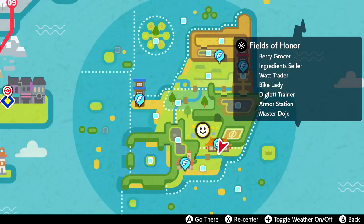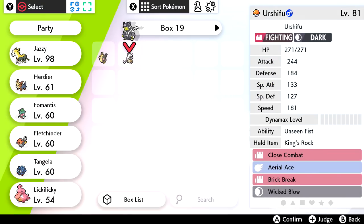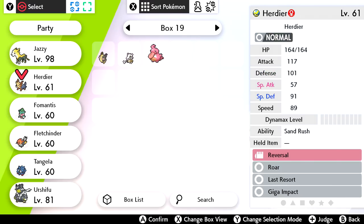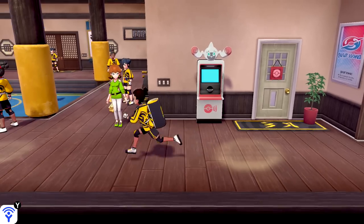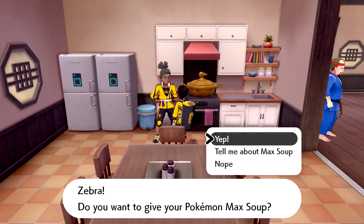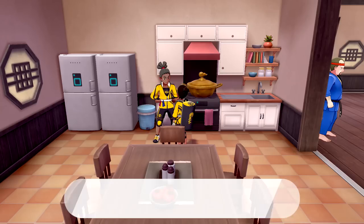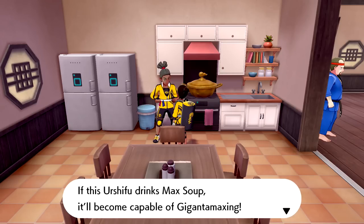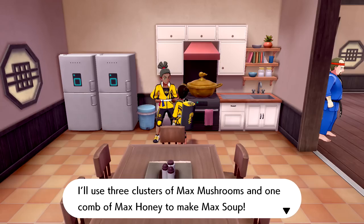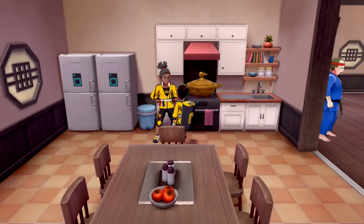Let's get Urshifu out here and put him over Lickilicky in our party. Now let's see if we have enough. Talking to the Max Soup lady — do you want to give your Pokemon Max Soup? Yes. Which Pokemon? Urshifu. And we got the one thing from the quest needed to Gigantamax Urshifu. 'If this Urshifu drinks Max Soup, it will become capable of Gigantamaxing. I'll use three clusters of Max Mushroom and one comb of Max Honey to make Max Soup.' Urshifu is now capable of Gigantamaxing!